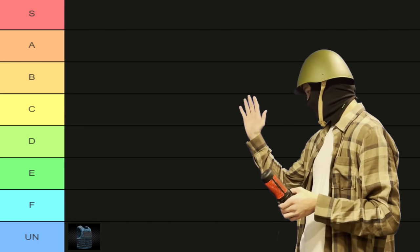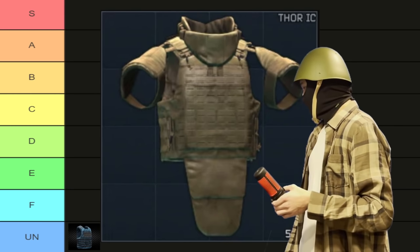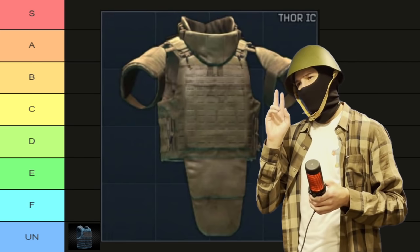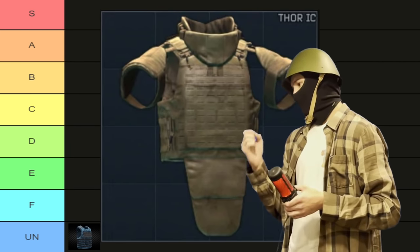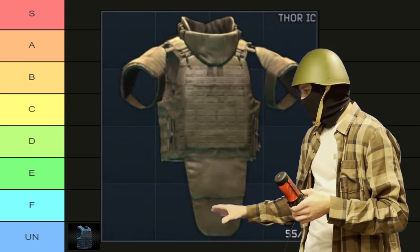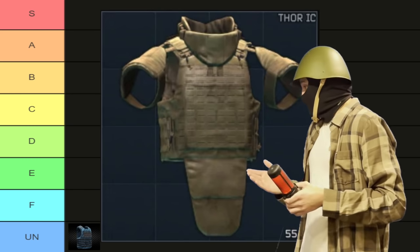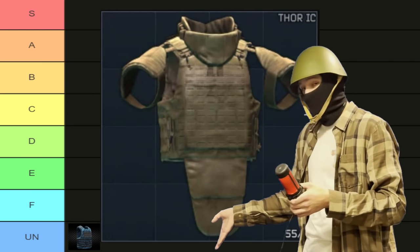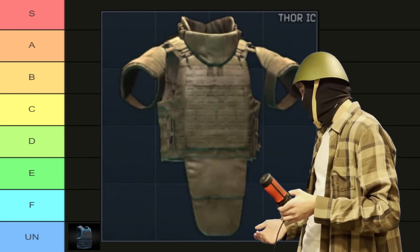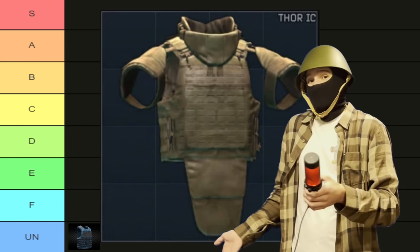Starting off in F tier, we have this armor. I don't remember what it's called — I think it's one of the Thor armors that got added. The reason I don't know what it's called is because I have never seen one. That is a lie. I have seen one, and it was in an airdrop right before I got domed by a fellow scav who wanted it for himself. You can't really buy it from anyone, it's not on the flea market, it is incredibly rare, and I don't think it spawns from raiders. Does it spawn off Gluhar? Because that's the only place I even think it might be found besides airdrops.